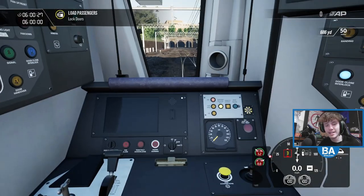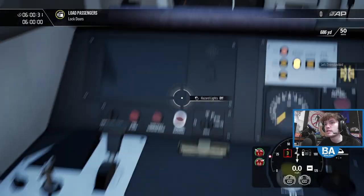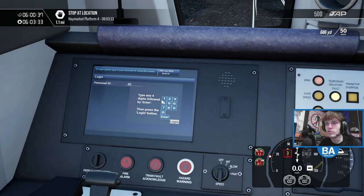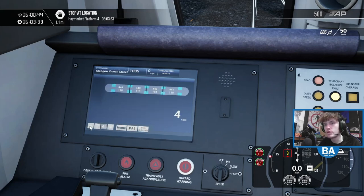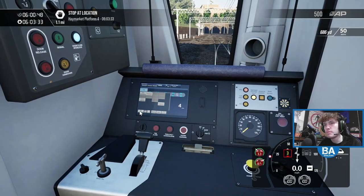Let's get out of there, get the doors locked. We've got the green. Get the TMS set up — it's the year I got Train Sim for myself, 2014. Log in. And we'll also get the passenger lights on — saloon lighting.